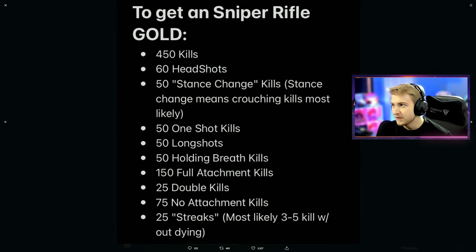Looking at the sniper challenges — 450 kills, which is less than the ARs by nearly half. It's nice to see the kills scale with the weapon classes since a lot of people don't snipe and it's a little more difficult. But again, these numbers are a little weird and random. Especially the 60 headshots — that doesn't seem right; it would be either 50 or 100. We also see stance change kills, one shot kills — this one could be frustrating if there are hit marker machines on certain snipers. Those higher damage barrels are usually way later in the weapon leveling process, so this one could be a little frustrating.